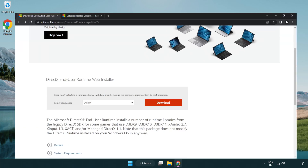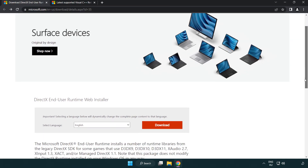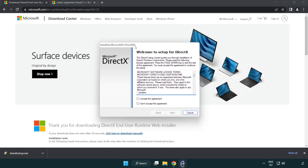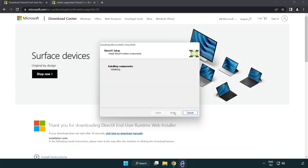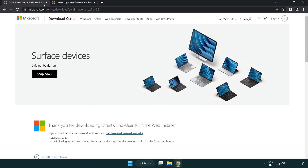Open an internet browser and go to the website — link in the description. Click Download and install the downloaded file. Click 'I accept the agreement' and click Next. Uncheck 'Install the Bing Bar' and click Next. Installation complete — click Finish. Close the DirectX website.